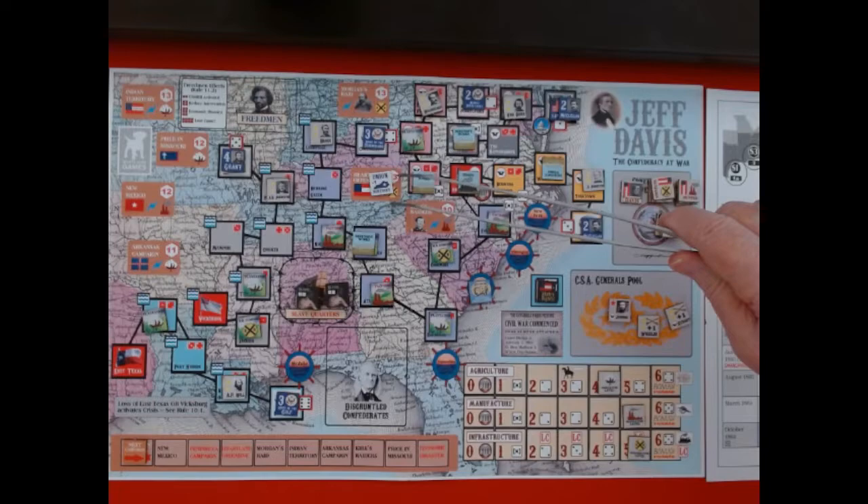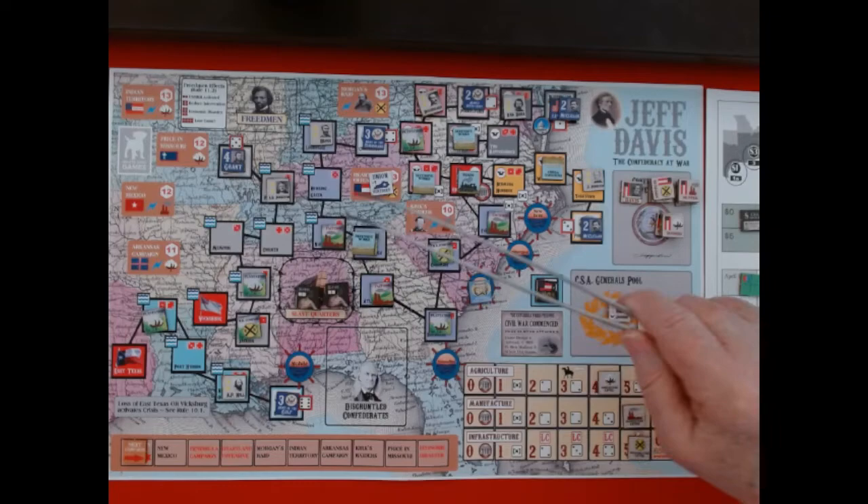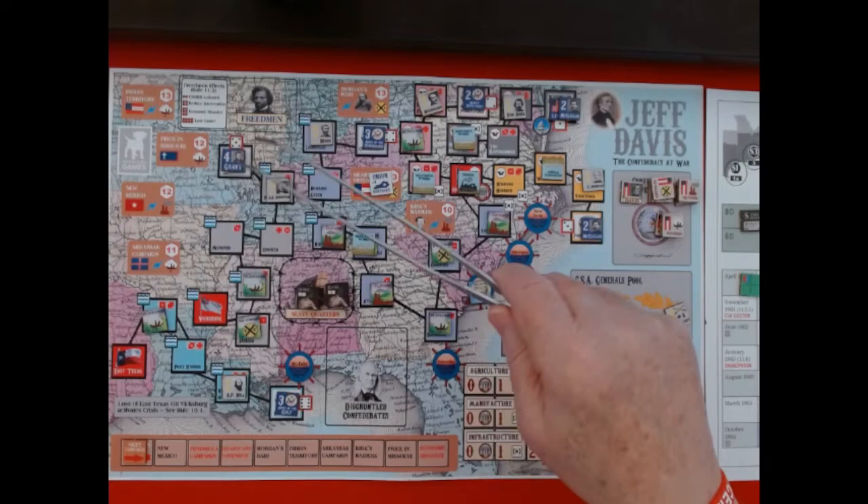I can't find anywhere in the rulebook what I'm supposed to be doing with this marker. So since it's Kentucky, I'm going to say that if any of my Confederate generals have to do a die roll in Kentucky, I'm going to modify the die roll by minus one.